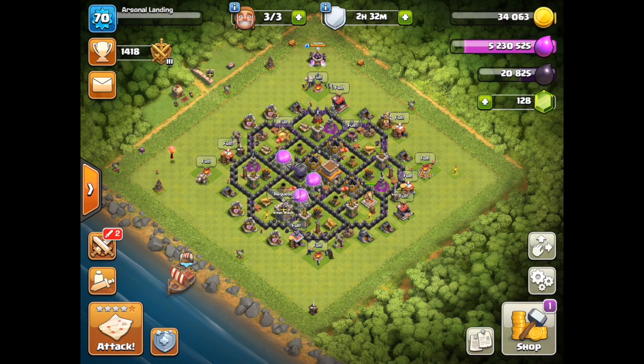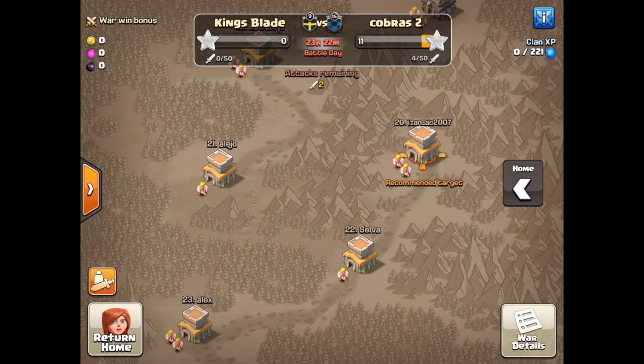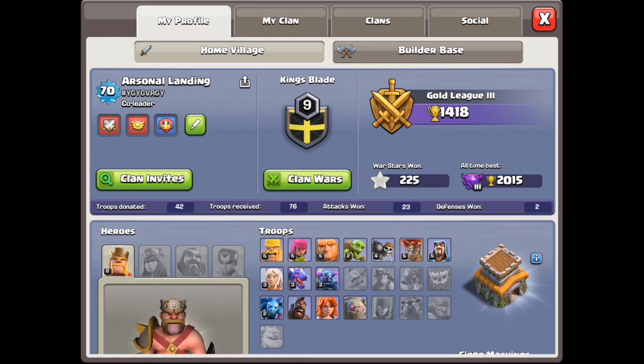What is up you guys? I'm back again with another video and today we are in King's Blade, one of our alliance clans. Go check us out, King's Blade. Today I'll be showing you some attack strategies for Town Hall 8. Here's my Town Hall 8 profile right here, Arsenal Landing. That is my Town Hall 8 account.